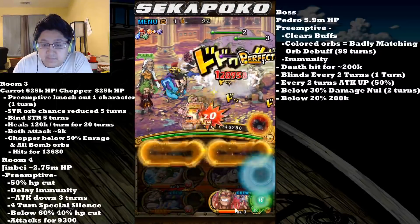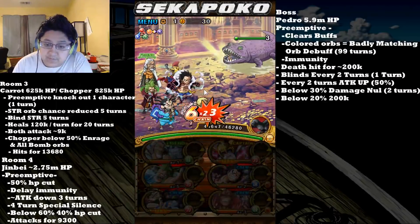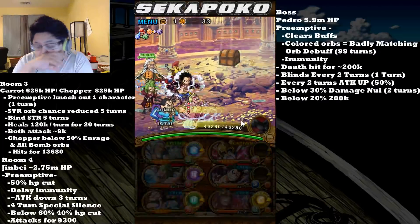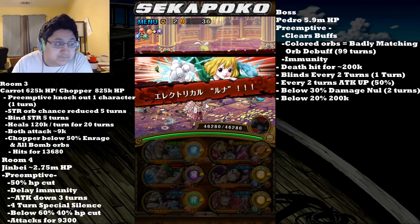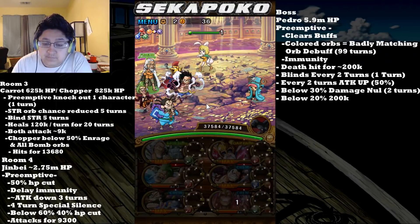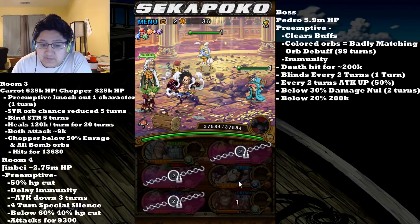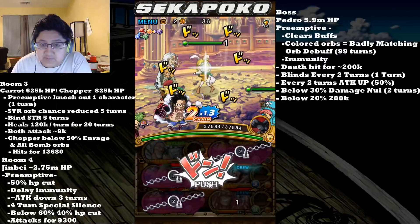In room two, you're going to have guys in the back — the green guys will poison you, and the guys in the front will bind you for five turns. On room one, you usually get the two despair ladies in the front who will despair you for five turns, so as far as the fodder stages go, they're pretty simple. You can see the bind and the knockouts, and the knockout can be a Strength character, so it might be a little bit interesting.